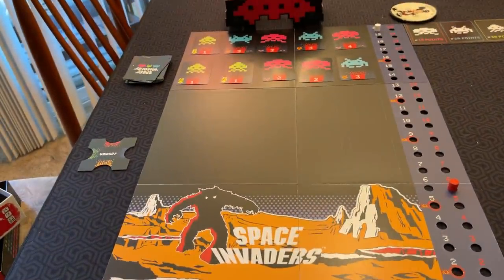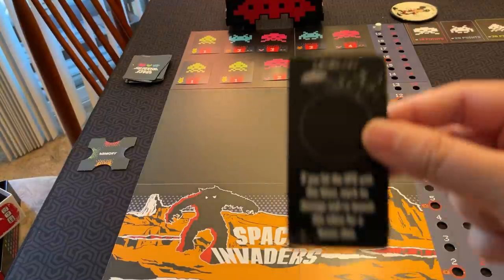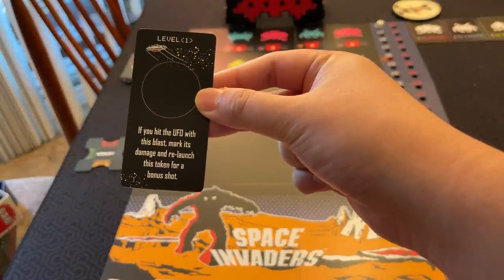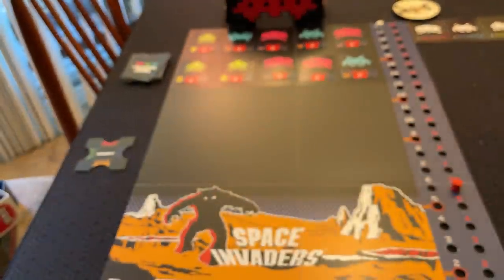Each round, you will shoot your Blast Tokens. You start with two at the beginning, but as you take more damage to your planet, you will unlock more. Each Blast Token has three levels. Level 1 for this player, for example, is if you hit the UFO with this blast, then you can mark its damage and relaunch this token for a bonus shot. All players will have three different levels of shots, but at the beginning you just have these level 1 shots.